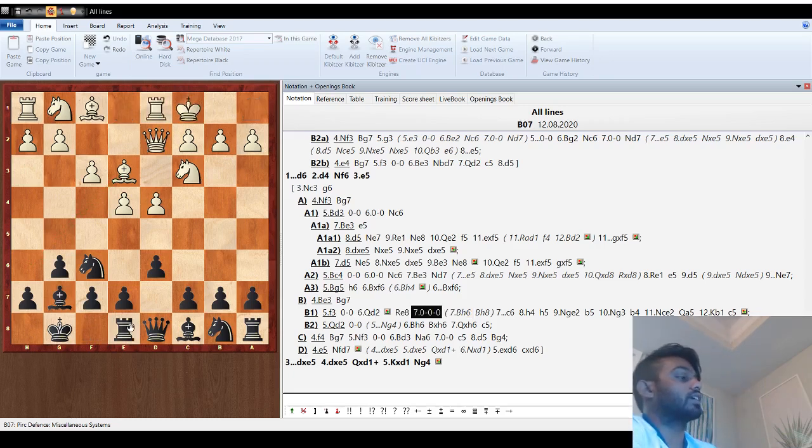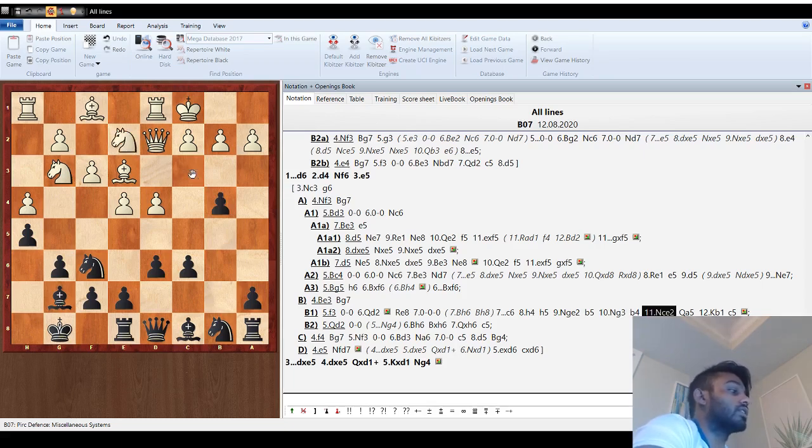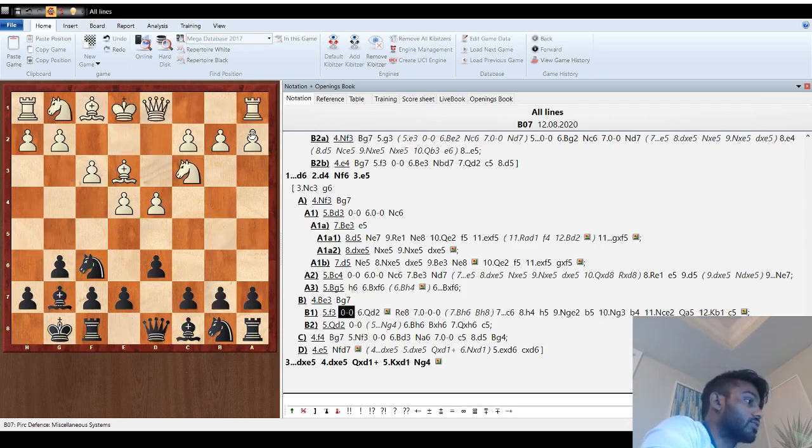After rook e8, most of the time you'll see them castle queenside. The way to attack here is c6. If h4 — normally they try to attack on the h-file — you want to go h5 to lock down that side and then focus your attack on the queenside. So knight e2, you go b5; knight g3, then b4. When they go knight e2, continue with queen a5, king b1, and then c5 to open the diagonal. After capture you can think about bishop e6, putting pressure on a2, and black has very good attacking prospects.